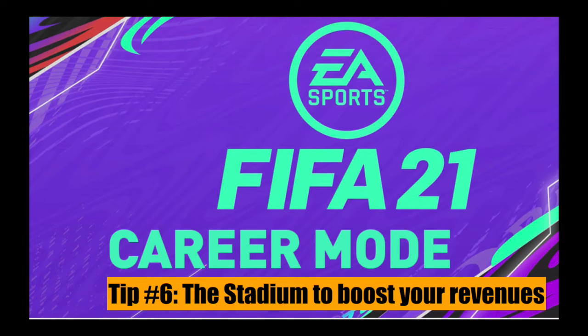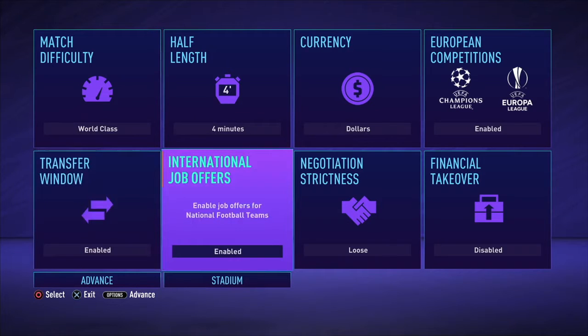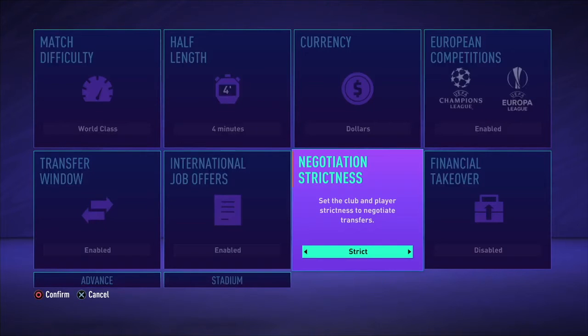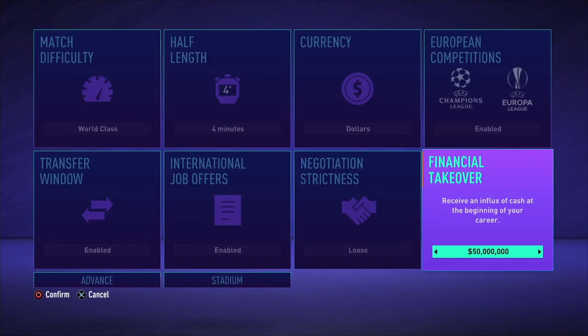Welcome to tip number six for FIFA 21 career mode. When you start your career, pay attention to your stadium. Here I'm starting with Salford City in League Two. At the beginning you can look at negotiation options — go or lose — but strict negotiation is not necessarily better. Then you can choose the financial takeover.